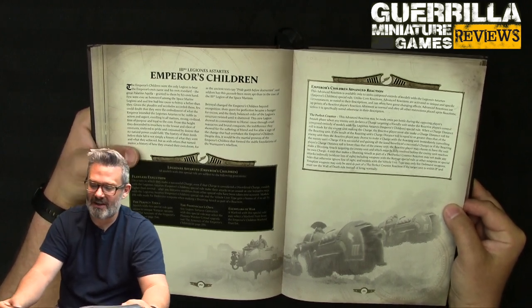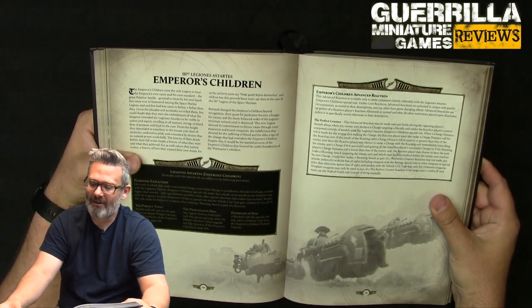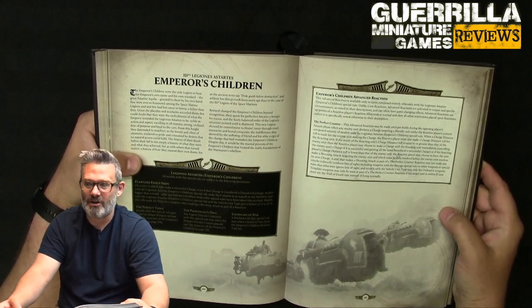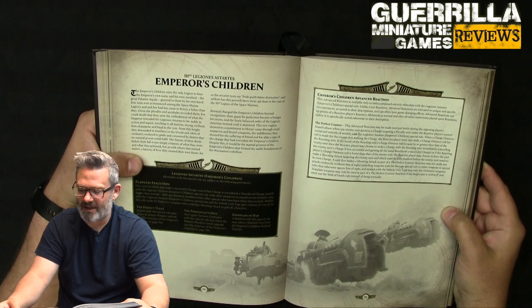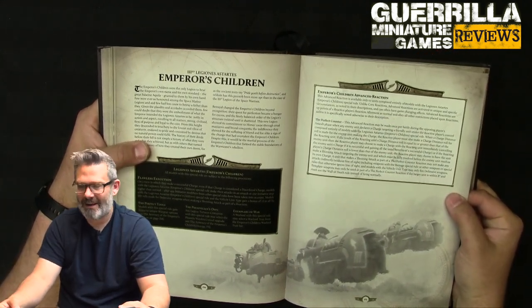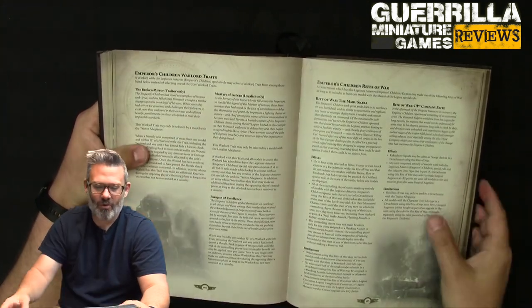Their advanced reaction, the Perfect Counter: if someone declares a charge at you, once per battle you can declare a charge back. Before the charge rolls are made, your opponent rolls their charge roll and you roll yours. If you roll higher, you initiate the charge instead of them — you basically jump-charge onto that enemy unit, perform the charge right away, and count as charging. If they roll higher than you, you make an overwatch attack as normal and the Perfect Counter goes off as an overwatch instead. You can use defensive weapons on a vehicle and your wall of death for flamers within eight inches. But if you roll higher during that charge roll, you get to make the charge instead and basically sucker punch them on the way in.